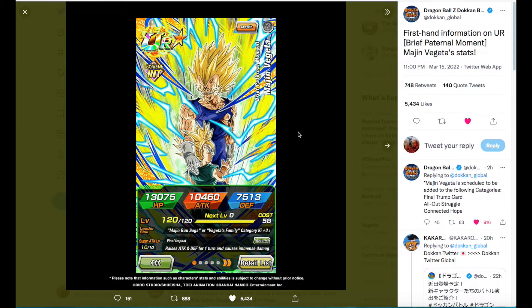On screen we have the Extreme Majin Vegeta. Stats are about 13,000 HP, 10,000 Attack, and about 7,500 Defense — overall decent stats. He leads Majin Buu Saga and Vegeta's Family for Key 3 at 170% for HP, Attack, and Defense. Plus he adds an extra 30% for any character on the Gifted Warrior category, which includes pretty much all Vegetas and some Kid Trunks, so those stats get a total 200% boost.